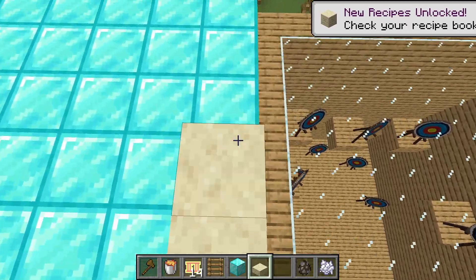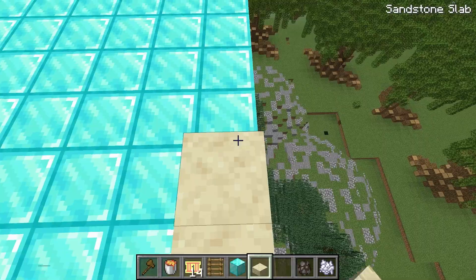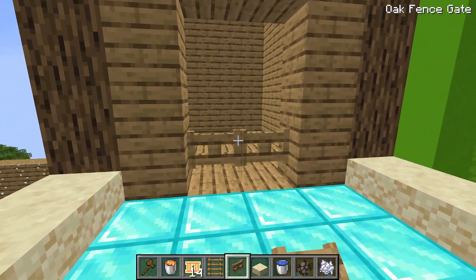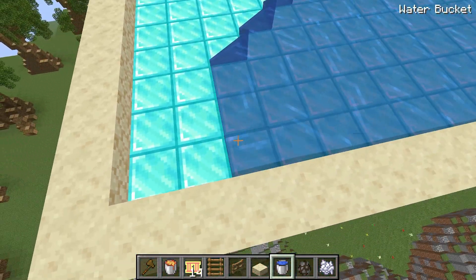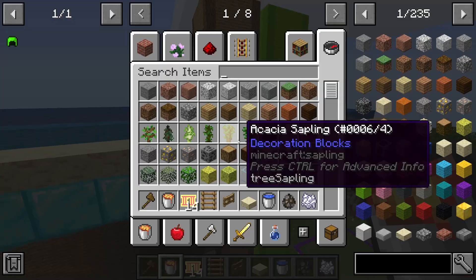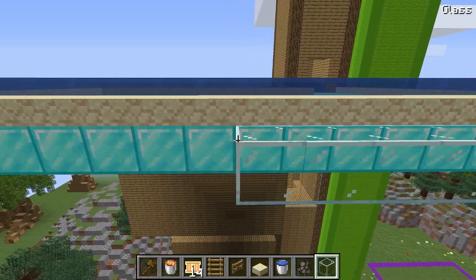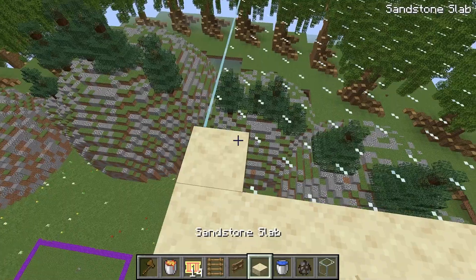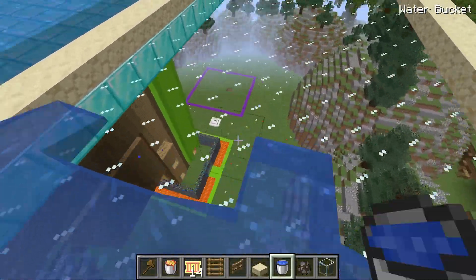Now let's go ahead and grab ourselves some nice slabs. I think I'm gonna use sandstone slabs because it kinda reminds me of the beach. All we have to do is fill this up all the way on the outside and then we can place all our water in it. Since we have these, our water won't actually leak out. Let's also make sure to grab ourselves a fence gate. That way the water doesn't leak out over here. Now we can just fill all this up with water. And perfect, our pool looks pretty good. I kinda wanna add one more section that I think I'm gonna have a lot of glass in.